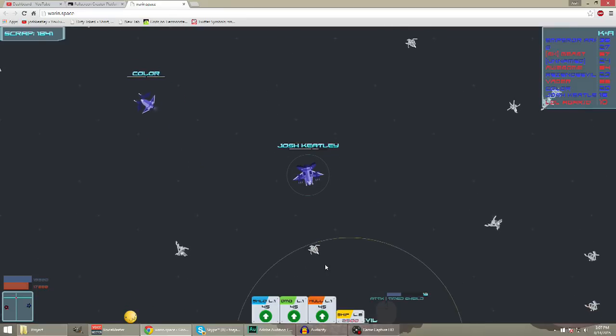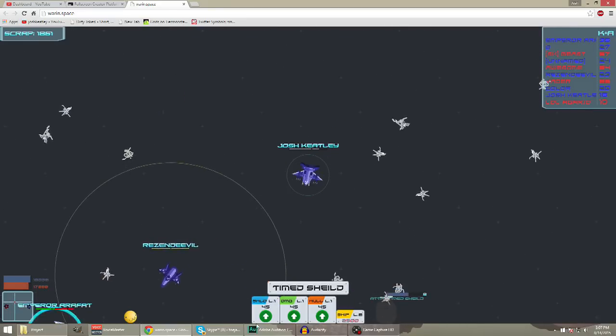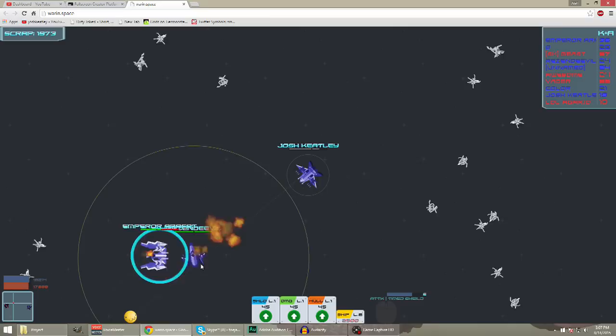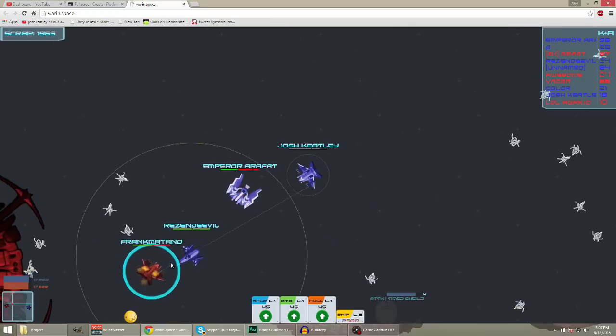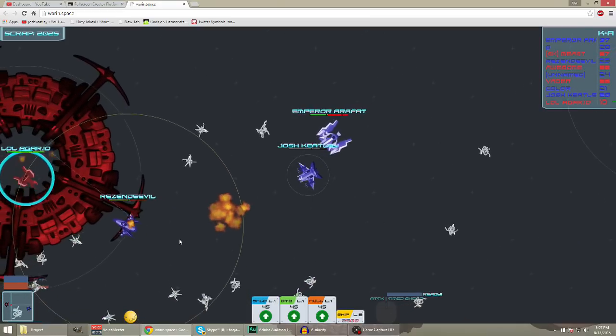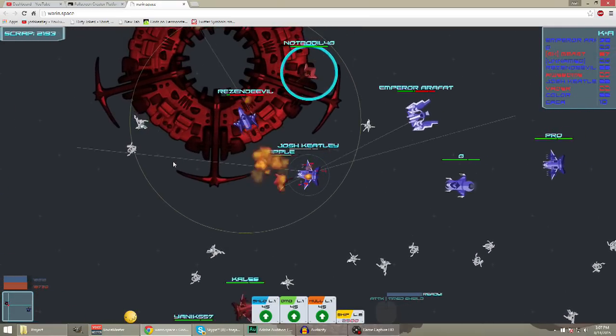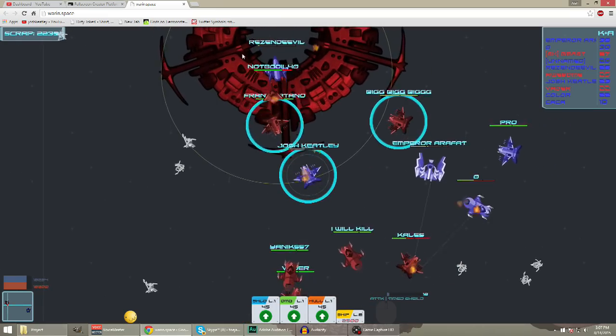This big circle heals you. There's a certain type of ship that is a healer ship, and it's really helpful to stick by your teammates that do that. This guy's got a shield on - we're just going to shoot him in the back. Get inside this healing pod. My shield is ready - I'll use that shield.